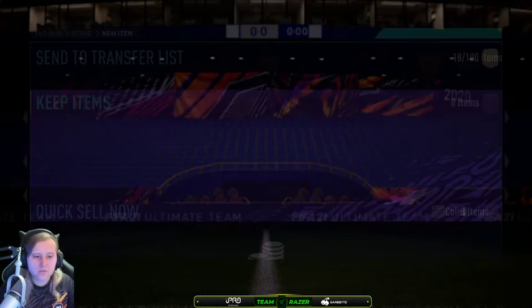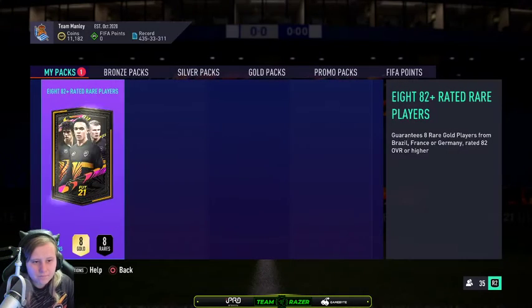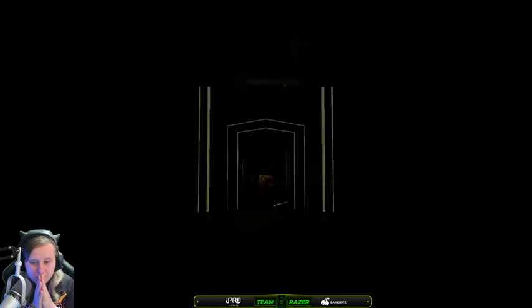Once we claim our Griezmann back — like I said, we packed him — we're going to open in three, two, one, go. Come on EA, give me a walkout to start off with. That'll be a good start. And if we can get a green I'll be very happy. Come on.